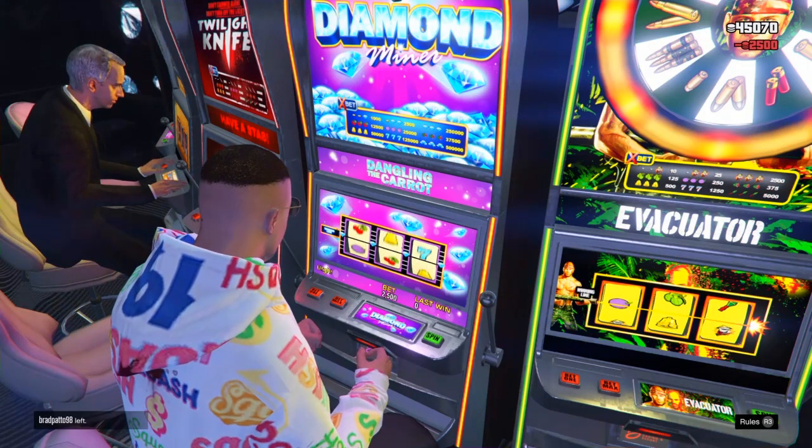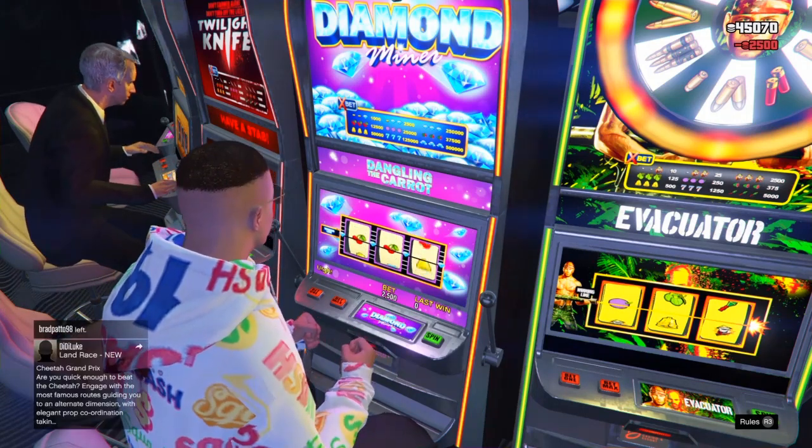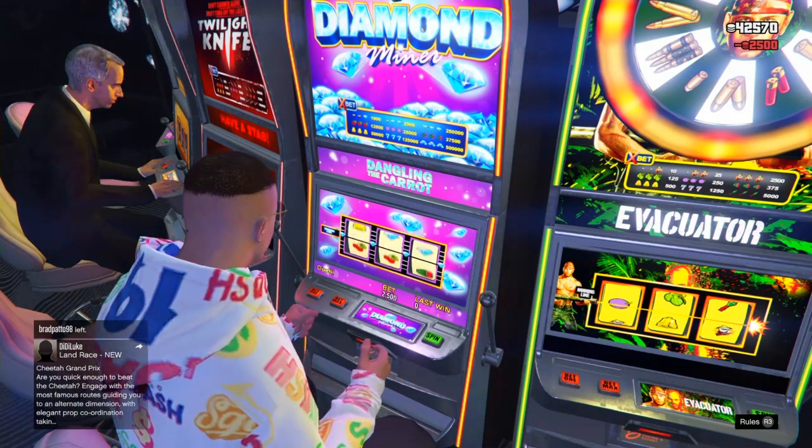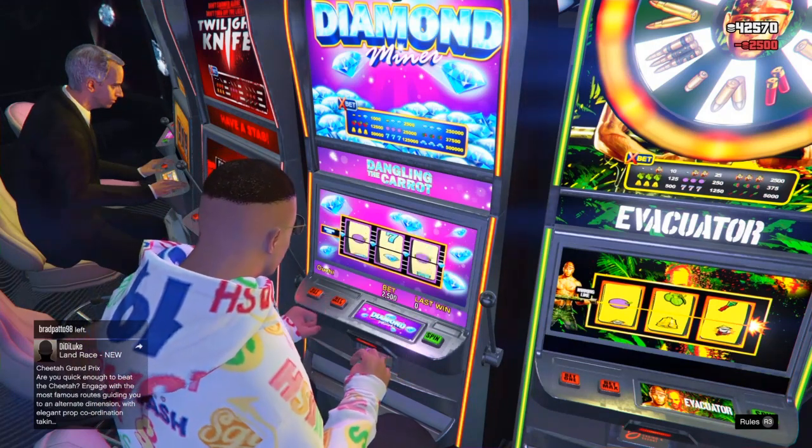Press X and simply play the machine until you win something. Once you win something, all you have to do is get off the chair and change your accessory. I'll show you exactly what to do as soon as I win something.